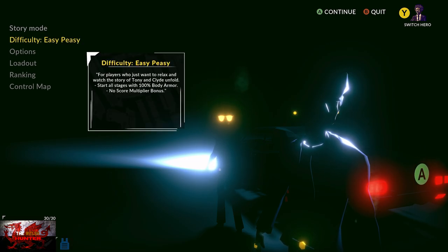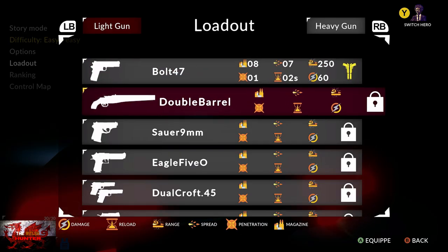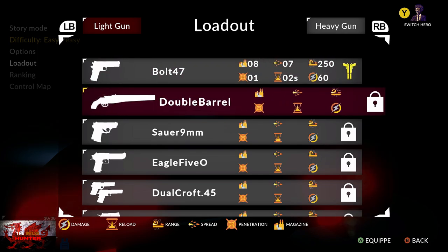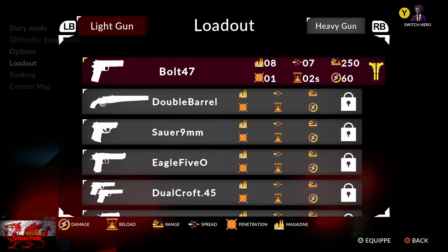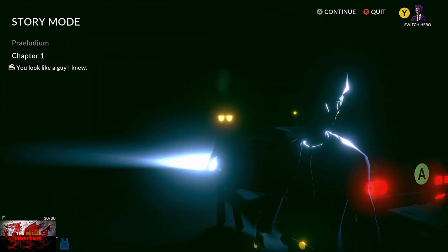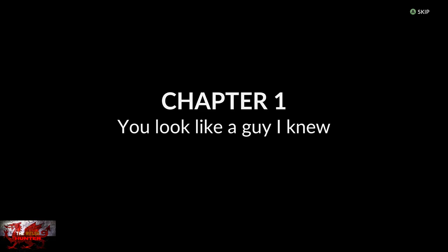First, make sure difficulty is set to easy. Go down to loadout and press the A button. Now if, like me, the double barrel — which is the first loadout to unlock — is still locked, what we're going to do is play and kill basically just the first enemy in chapter one. Go to story mode and go to chapter one.